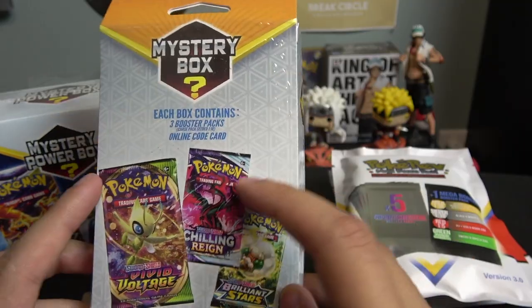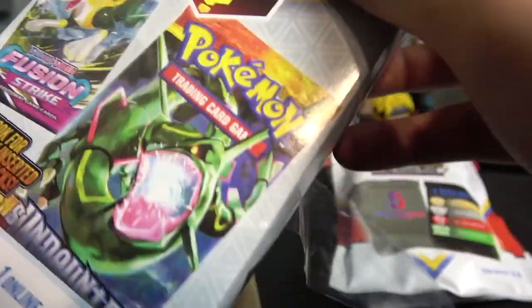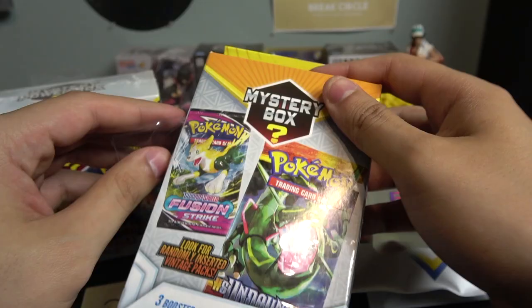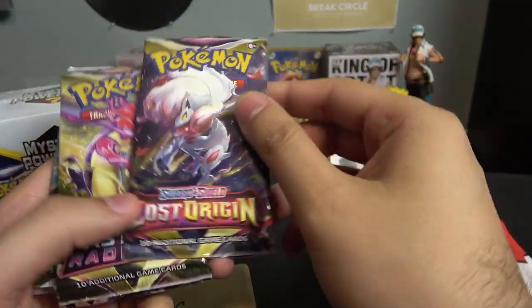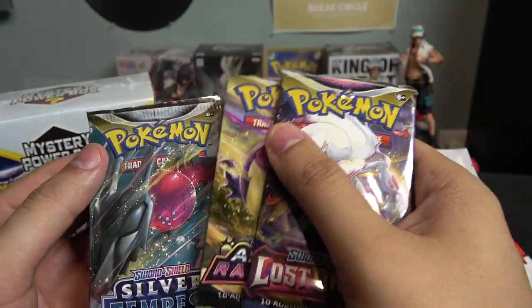All right, let's start with this one right here — the mystery box. It's probably going to be these three right here. I think if you like Evolving Skies it's kind of worth it because Evolving Skies is a really expensive set right now. So we got three packs: Lost Origin, Astral Radiance, and Silver Tempest.